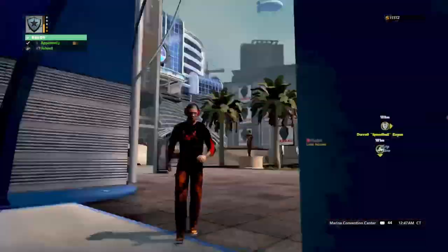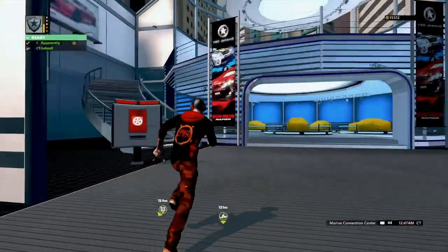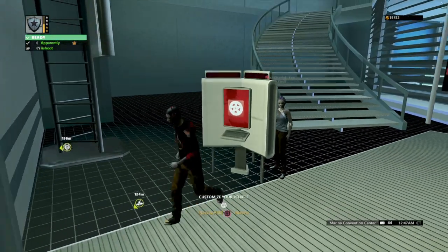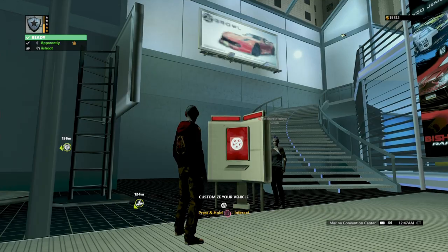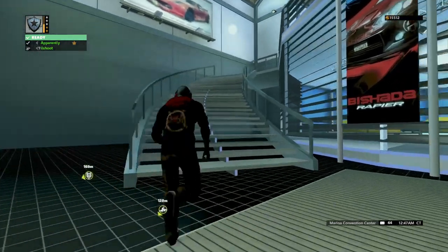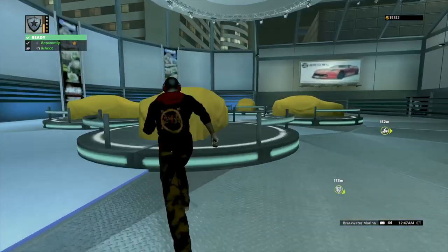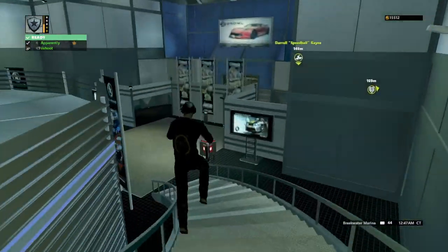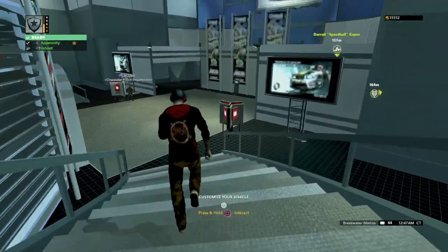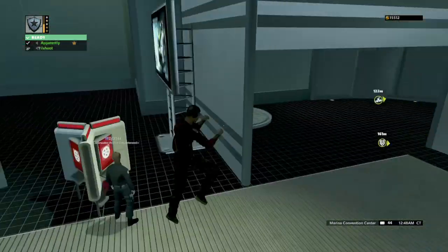Run outside, then come back. Press square on the machine and boom — your game will go to night. Everything is dark. If you wanna talk in game chat, go all the way up here and activate the car display thing. Put your car on the show-off stand, come outside, and everything is dark — everything is night.